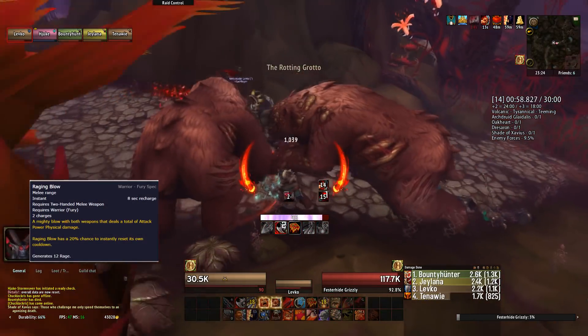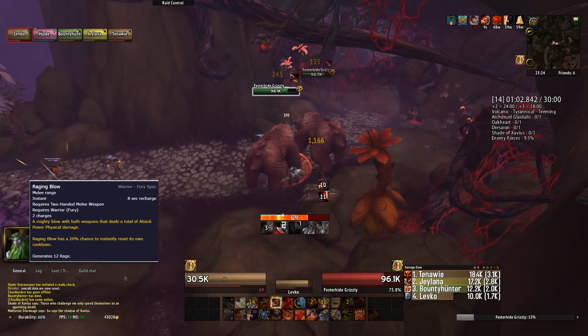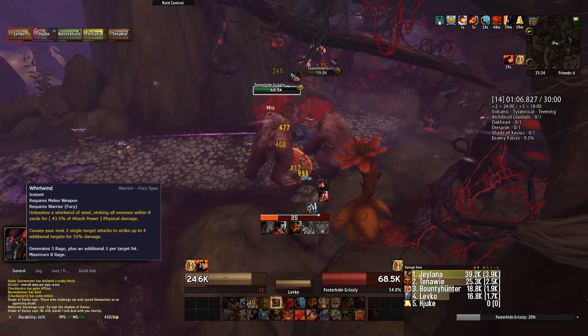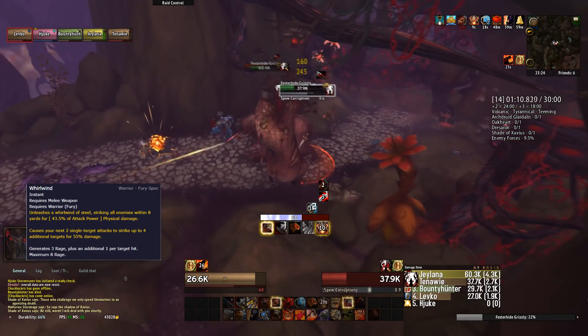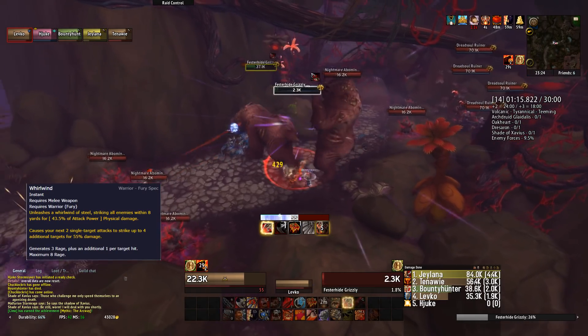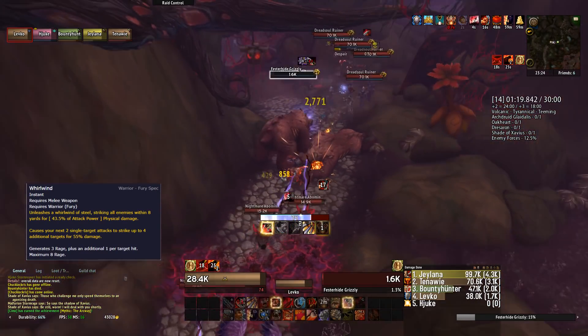Raging Blow now has two charges and a 20% chance to reset its own cooldown, and on top of that it can be used without Enrage. Whirlwind works as a rage generator and as a Fury Warrior, Whirlwind is used to make your next two single-target abilities cleave to up to four targets — Execute included. Whirlwind is now used as your filler when you decide to not take Furious Slash.